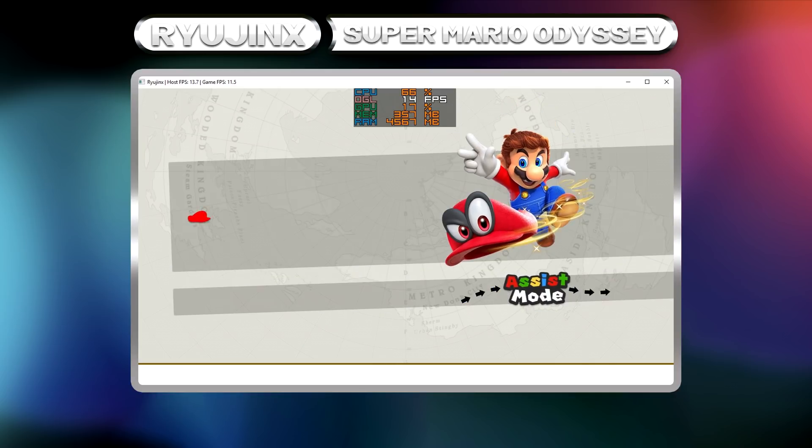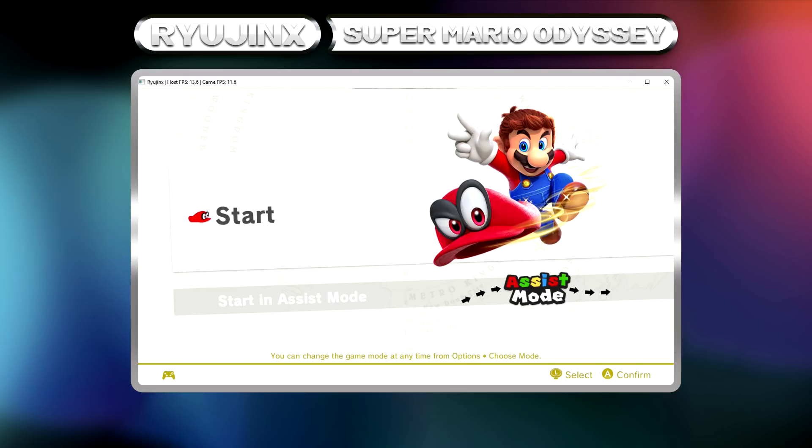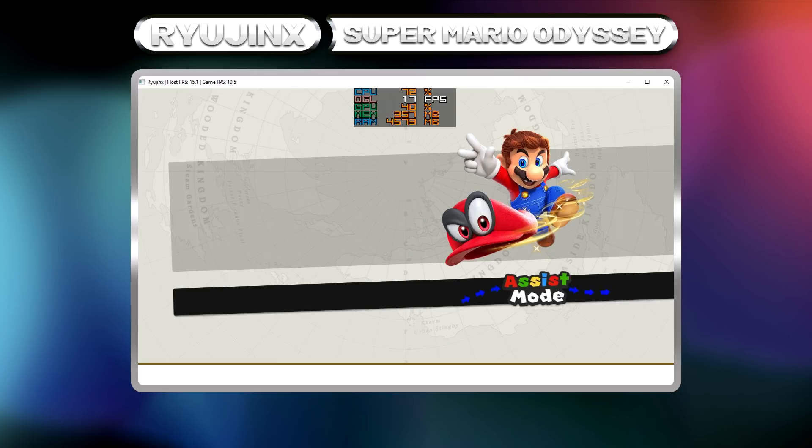Following that, we have the game start screen, which has visual parity with its Switch counterpart but once again is missing text. We can move between Start and Assist Mode with the sound effect present. The next step is of course the beginning of the game, which we can initiate and hear stuttered sound for.